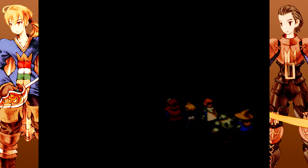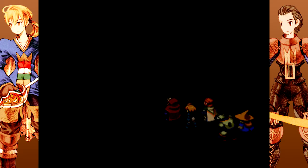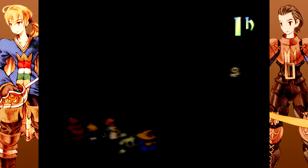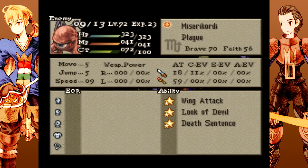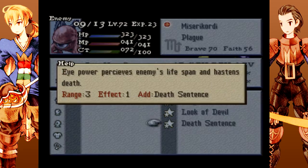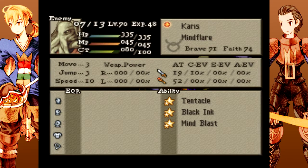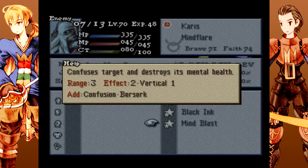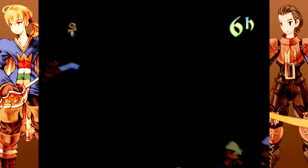This map looks kind of interesting as far as the enemies go. Let's take a gander — we've got a Plague, which is going to be interesting because it has Death Sentence and Look of Devil. Look of Devil can put all sorts of fun status effects on you, and Death Sentence is, obviously, Death Sentence. We've also got a Mind Flayer, which has Tentacle, Black Ink that can add Darkness, and Mind Blast which can either confuse or berserk you. Either way, not fun. It's going to be interesting — we've got a pretty decent group of combatants this time.